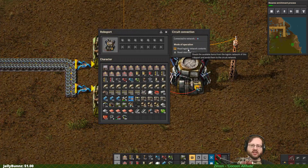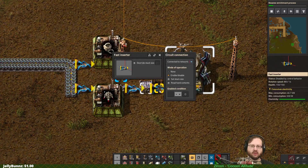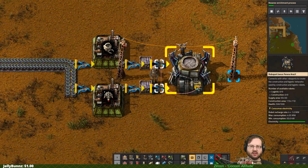The logistics network tells you what's in the network - we don't care for this one. What we care about is the robot statistics. We're looking at available logistics bots - X, and available construction bots - Z. So we want X and Z. The signals line on the far right here. Z is logistics... no, that's construction. We want construction on this one.